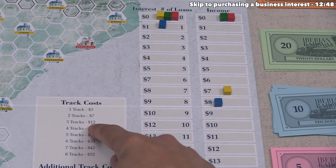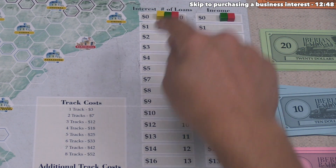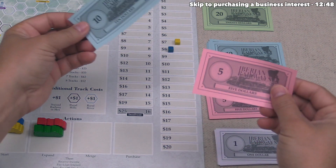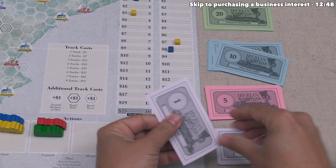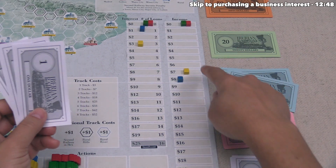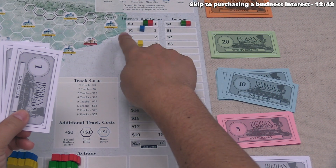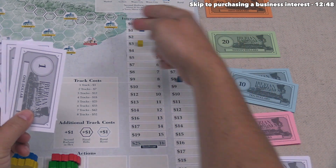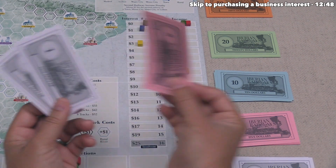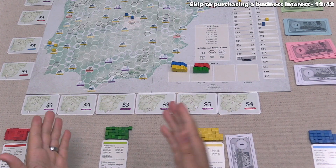Three tracks cost 12 money total with no additional track costs, and yellow currently has no money. They take three loans for 15 money, spend 12 for the tracks, then the build limit increases to five. Yellow takes their income of seven, but since they're immediately spending three money for loan interest, they take just four money total from the bank. After that they pay off one loan at a cost of six money.